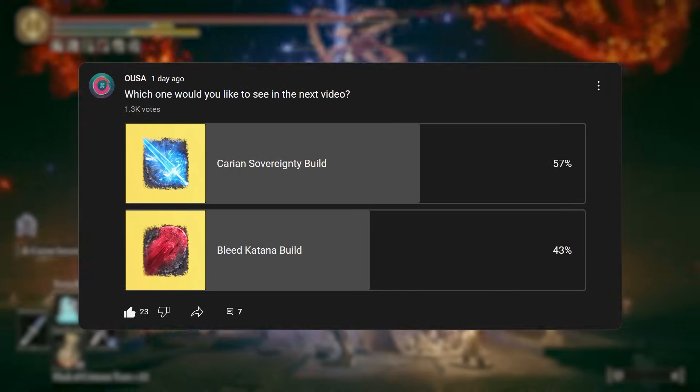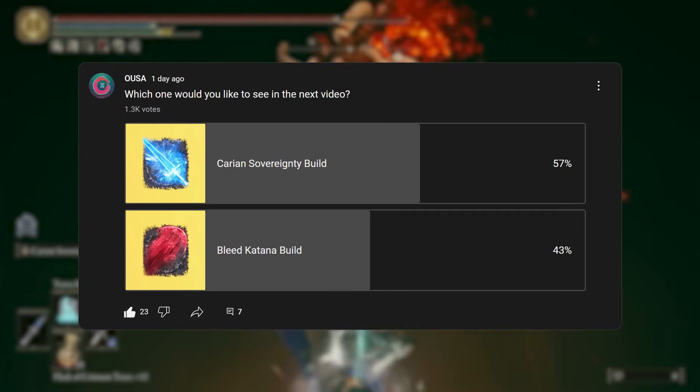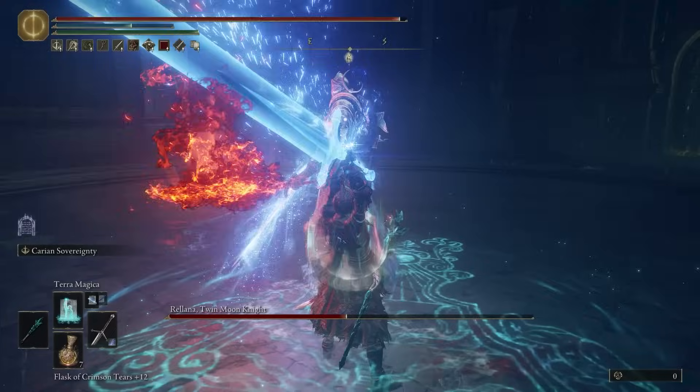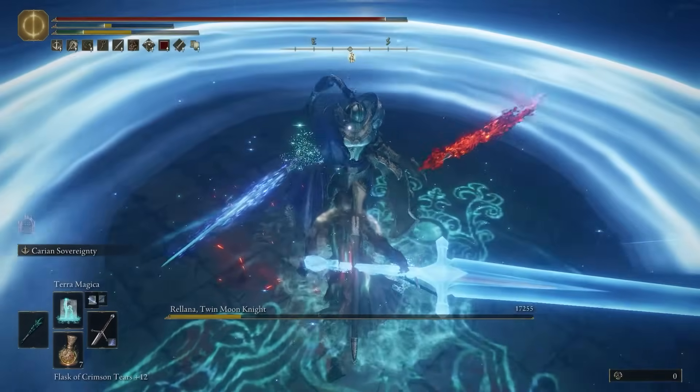I recently ran a poll on the channel asking you which build you would like to see next, and over a thousand of you chose this, so here we are. Unlike my other videos, you build craft to make the weapon deal more damage — this thing just deals an absurd amount of damage off the bat. It is insane.